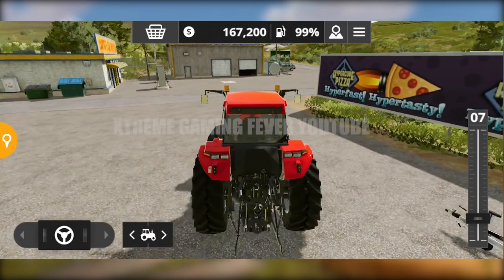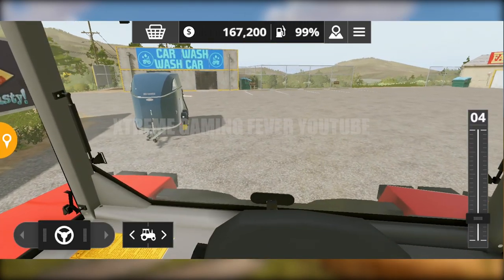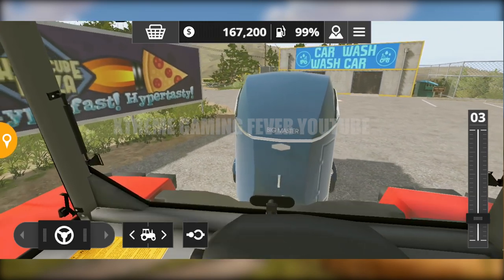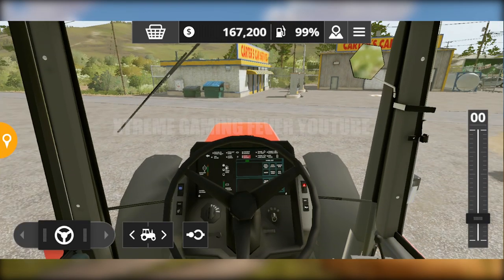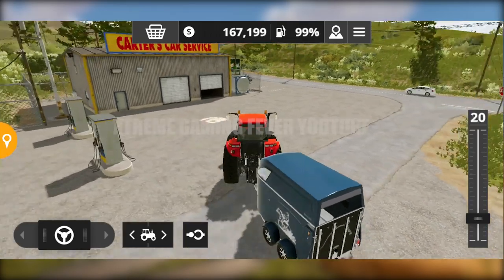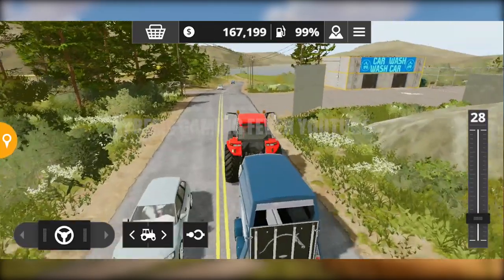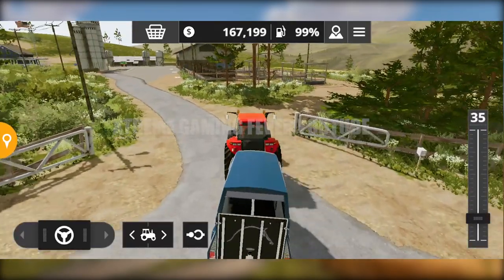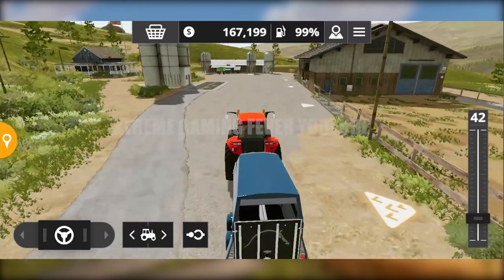I'm playing this game on Samsung Galaxy A50. Let me try to connect this animal trailer. You can see something black going on — that started happening after I updated the game. I've sent an email to the developers, hopefully they'll fix these bugs as soon as possible. The game is still in development and isn't fully developed, so these kinds of bugs and glitches are very possible. Hopefully they will optimize this game for all devices before it launches.